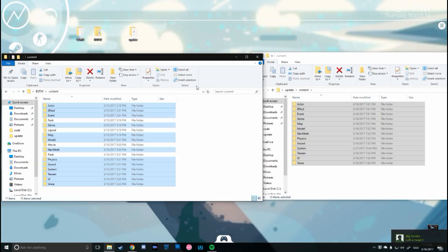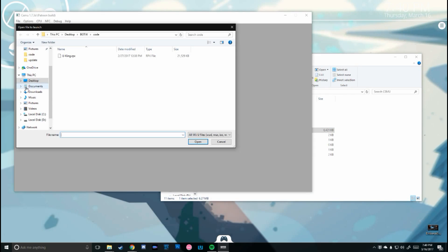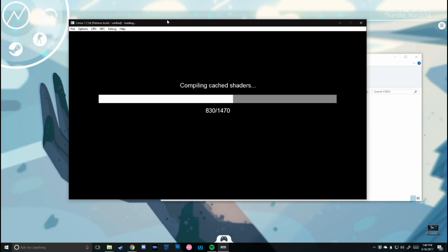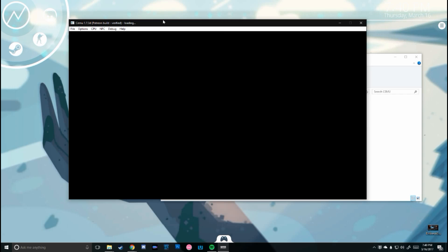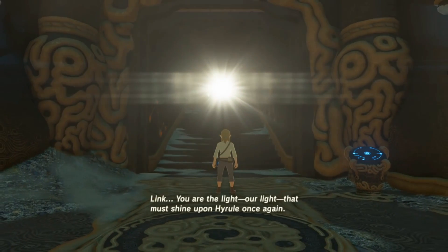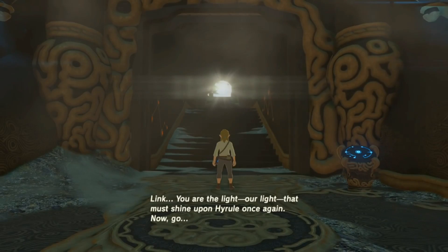Now that we've updated the game, we can actually play it. Open up SEMU and click load, then follow the path shown in the video to open the game start file. We now have Breath of the Wild installed and running. However, it's probably quite laggy — there's not a lot we can do about that, but there are some things we can do to help.